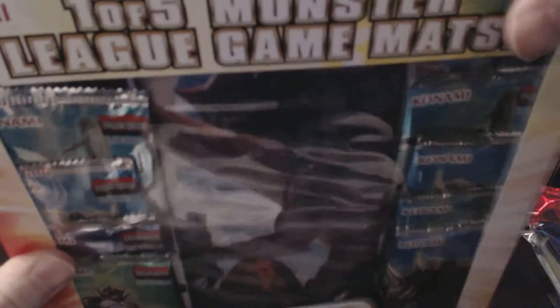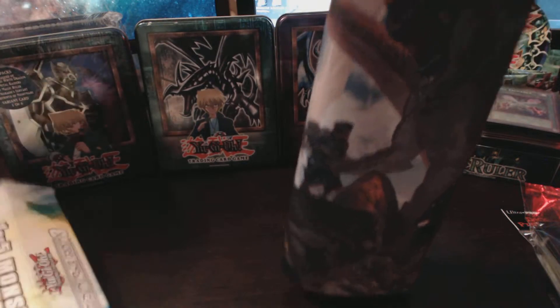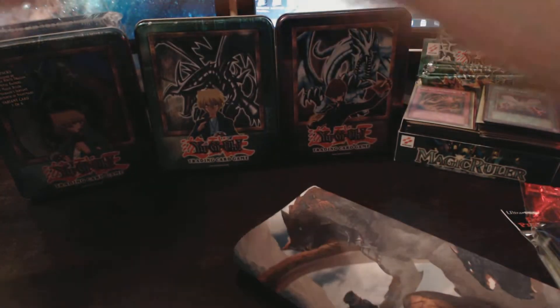I'm not really sure what kind of cards come in these packs, but let's see what we've got here. That's the mat. So it comes like this.